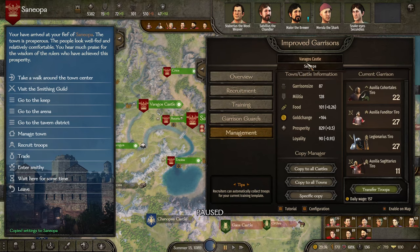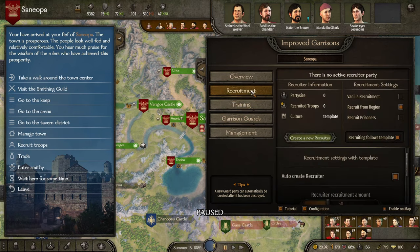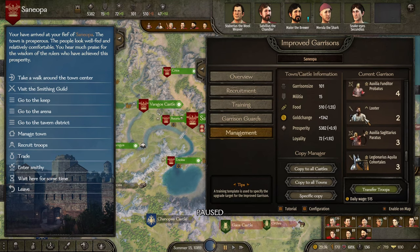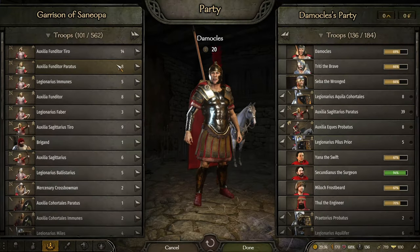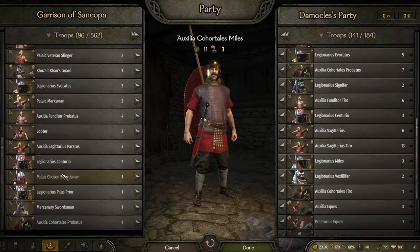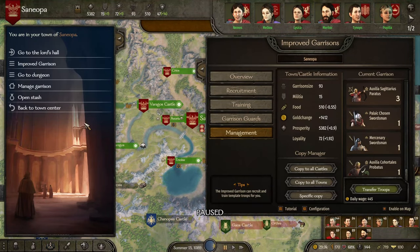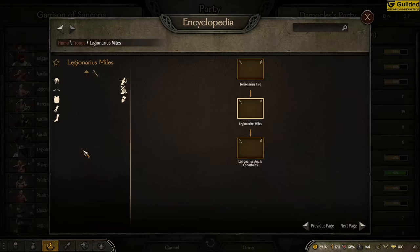Training template is fine. On Cenopa now — 27, okay, this is decent. Here we've got a shitload of everything. Let's go to the keep, manage the garrison, grab some troops. Definitely want to grab the higher tier ones for myself.